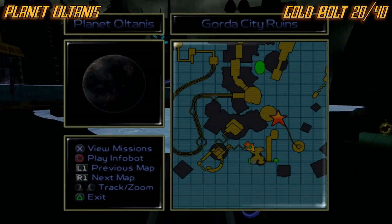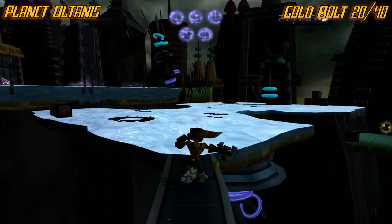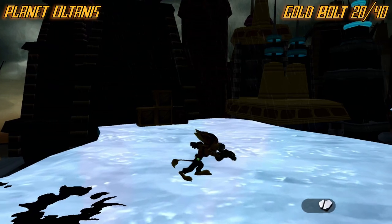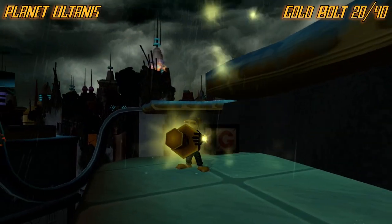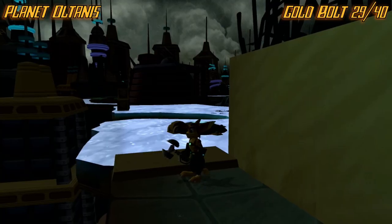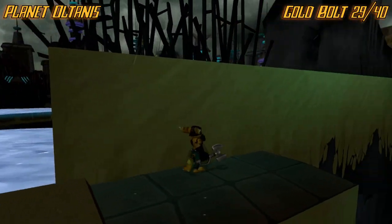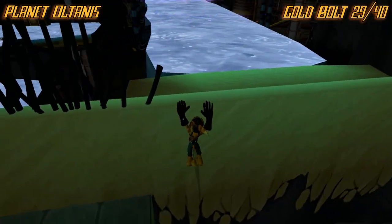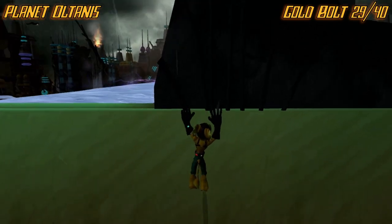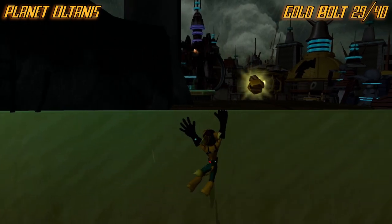Now we are on planet Oltanis. We're right here — take the ice path and you'll eventually get here, and as you can see, it is right over there. Just go right around this little corner and drop down. The next one is literally right across this little ice thing from the other one. Once you get to the part where you have to cross this little wall, instead of getting up where you're supposed to go, keep going past this area. Normally stuff like this on the walls stops you, but here it doesn't.